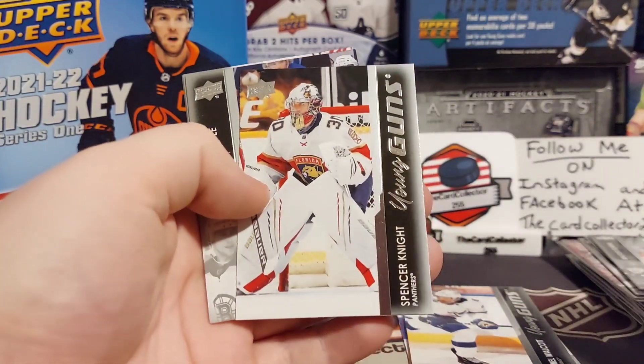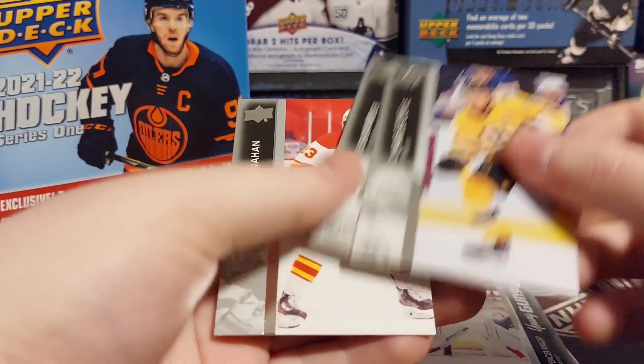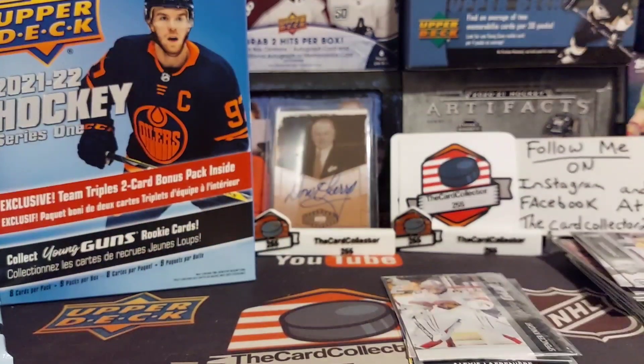Horvat — that's a nice one — and Spencer Knight. So we already got three Young Guns. Nice hit right there, Spencer Knight.